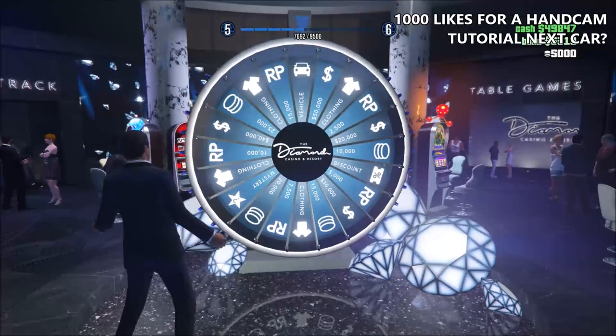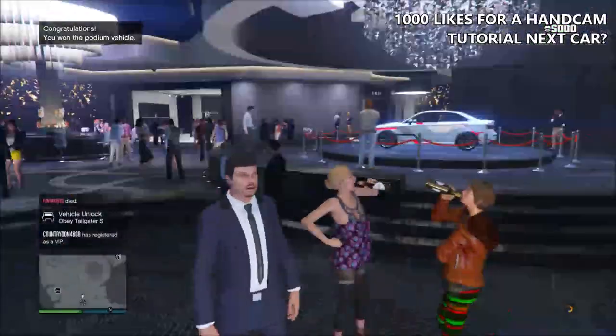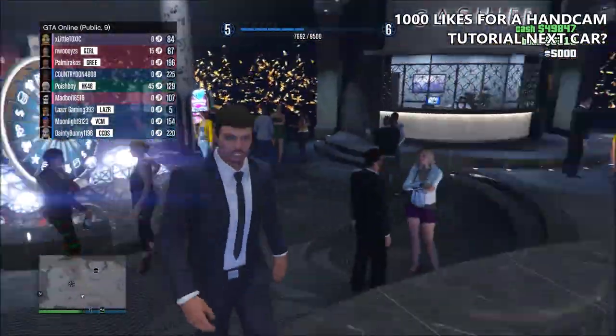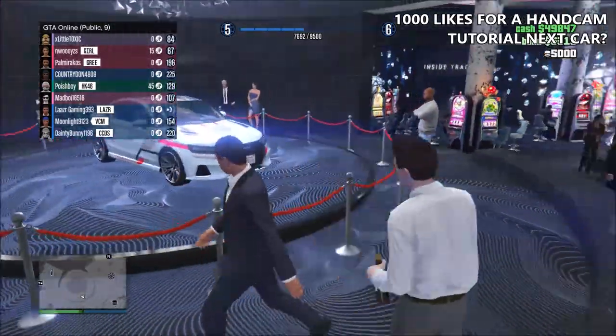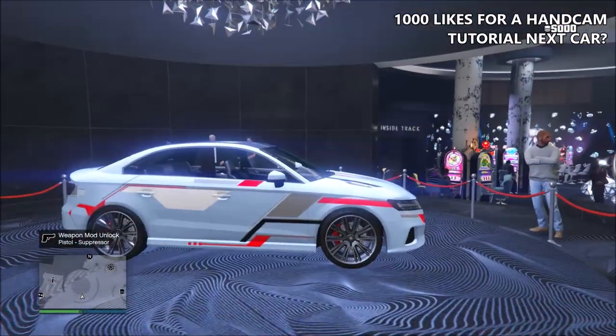If you don't land directly on the podium vehicle — maybe you flicked it too quick or too slow — just quit your game, load it back up, and you'll be able to spin the lucky wheel again. Once you master the speed you're meant to flick it down, I guarantee you'll win the car straight away.